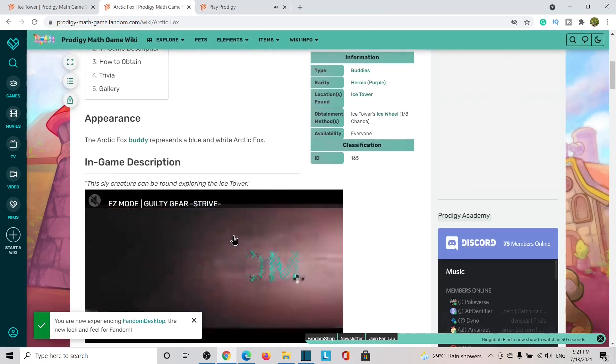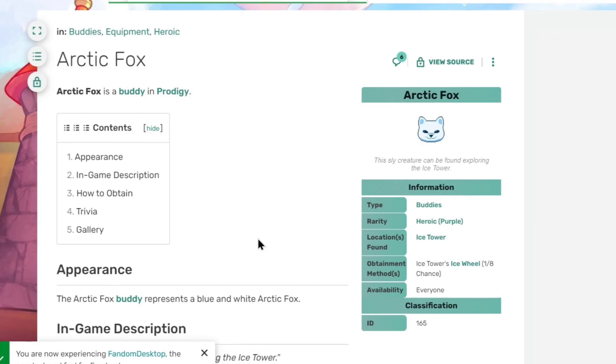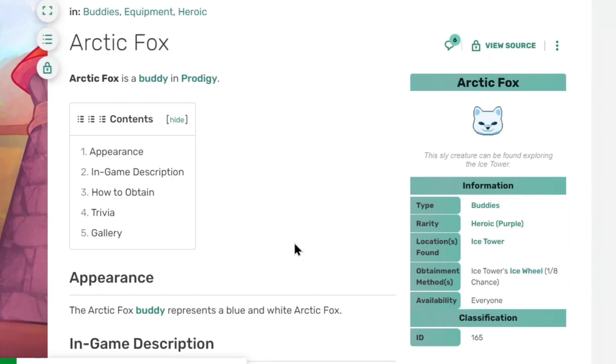We cannot ignore the Arctic Fox. The Arctic Fox is a fox buddy given to us from the Ice Tower. As observed, it can only be obtained from the tower — specifically, the Ice Wheel, choice 1 of 8. So it is the first choice which you get from the Ice Wheel, giving you a 1-in-8 chance. Its in-game description says: 'The Sly Creature Can Be Found Exploring the Ice Tower,' and the Arctic Fox buddy represents the Boon White Arch.